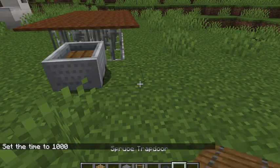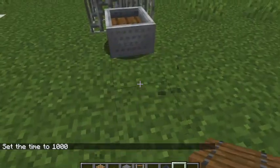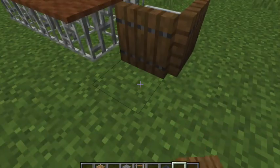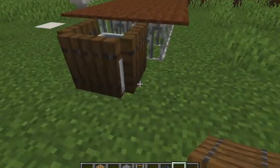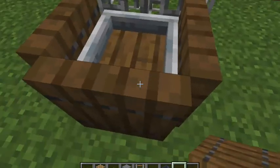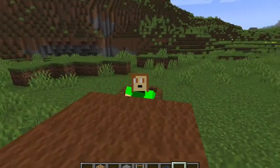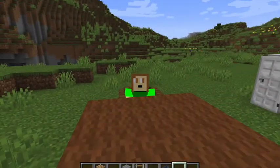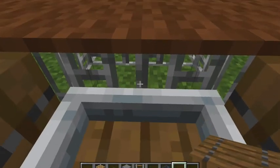You can leave it like that or add the trapdoors. Put one on each side and now it's a usable chair — this is how you will look sitting in it. You can make more chairs, but for now I'm just gonna make one.